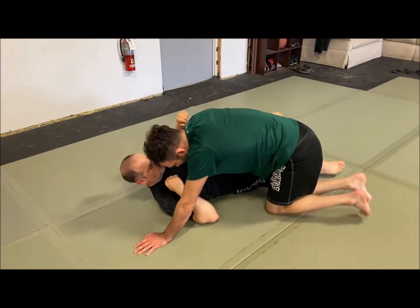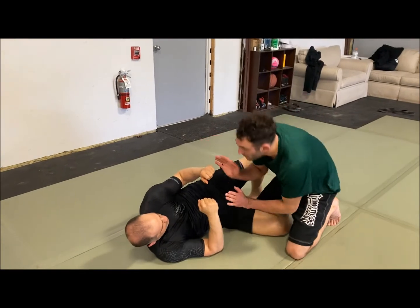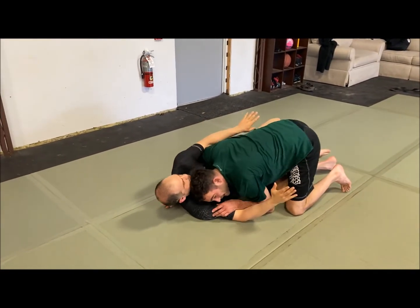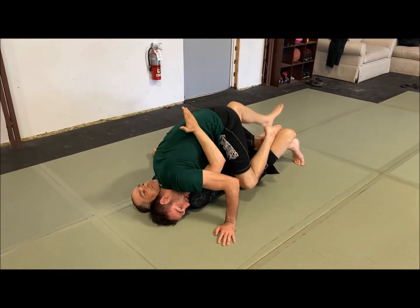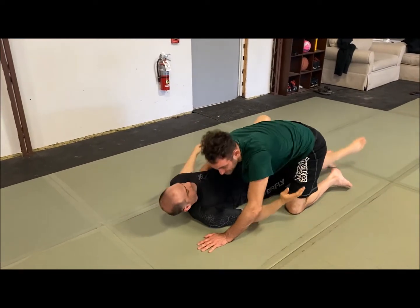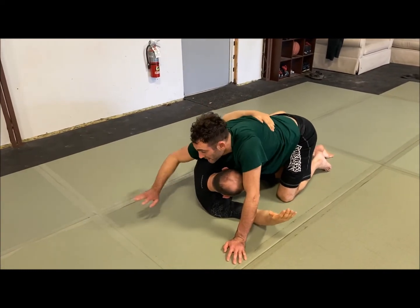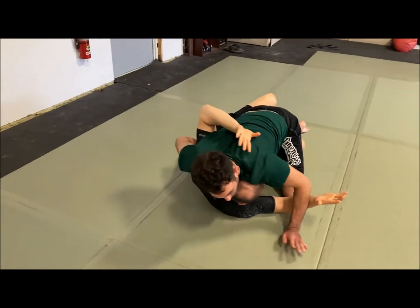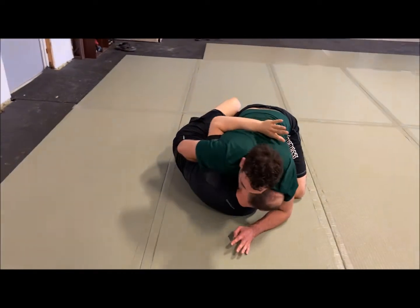One more sequence: you're always pummeling for this underhook. If you can get immediately inside, you can just go for your pass. But a lot of times he's going to be tight with his underhook and I can't pummel. So I take a nice whizzer, drive down, come here, cross face, free my legs, lock them together.